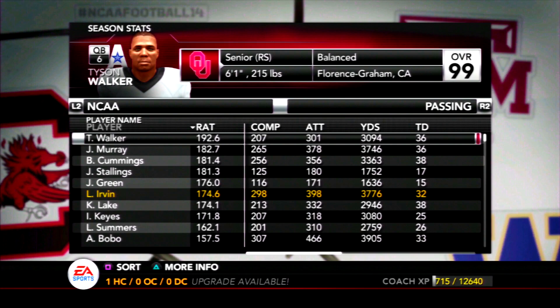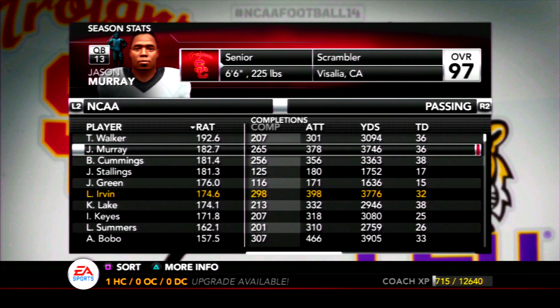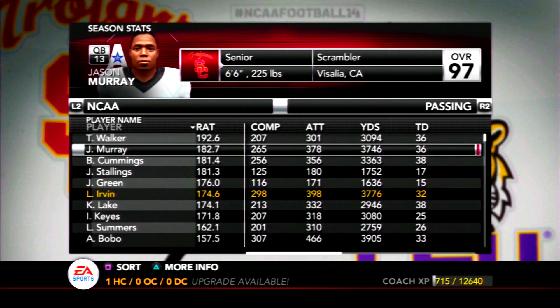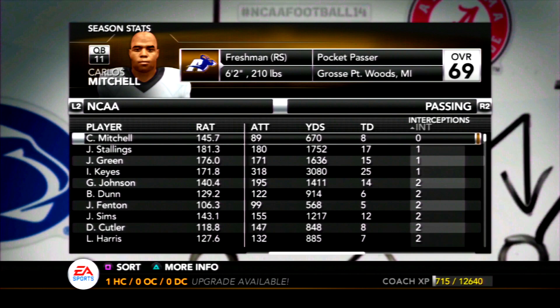I'm actually really disappointed we never got to play Tyson Walker in his career. I was looking at the QB1 feature on Madden 20 and Oklahoma is one of the few teams in there — it would have been fun to have seen him play before. I might, when the time comes, put him in the draft class anyway. Tyson Walker was the highest rated quarterback this season, and Jason Murray could also be a QB1 option. Most touchdowns went to Kevin Lake and Brennan Cummings — a lot of these players we've never seen before, but it's still fun to check out.